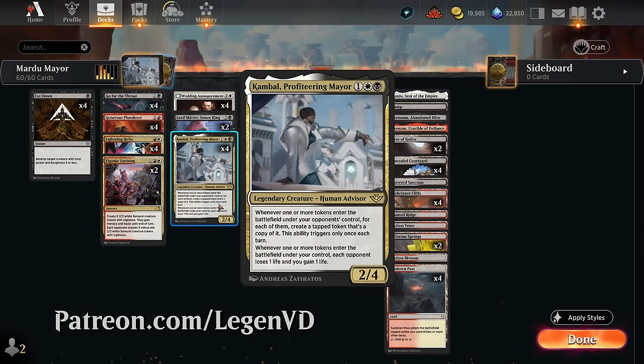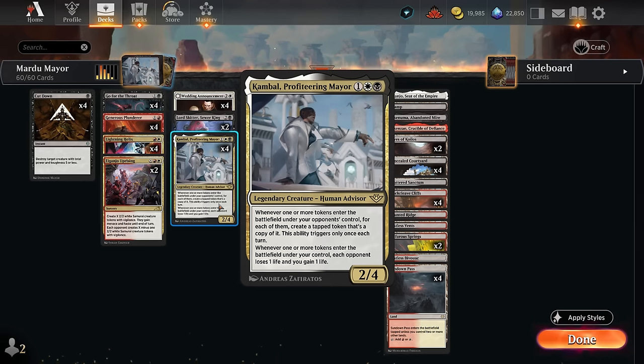Kambal is a three mana 2/4 that says whenever one or more tokens enter the battlefield under your opponent's control, for each of them create a tapped token that's a copy of it. This only triggers once each turn, so Kambal is a pretty decent hate piece against opposing token decks.